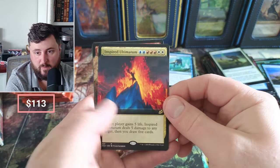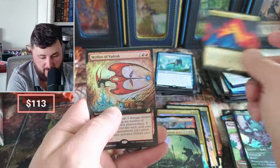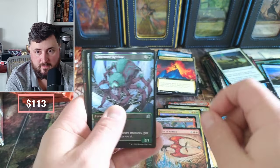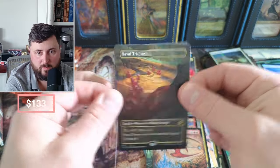Inspired Ultimatum full art — target player gains life, deals five damage to any target, then draws five cards. Pretty nice. And Mythos of Vaedrock. Another Triome — that's what we need, we need you Triombs!